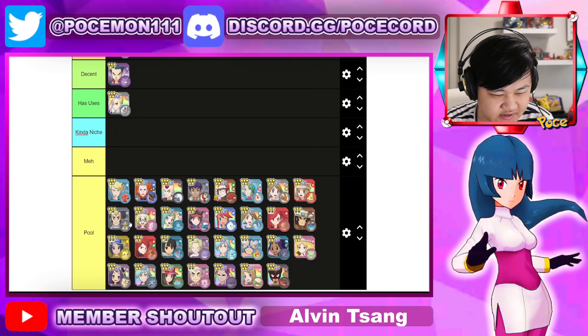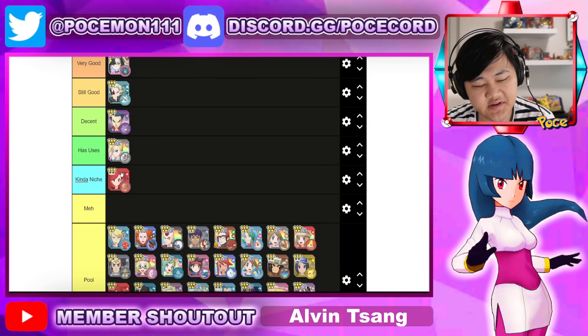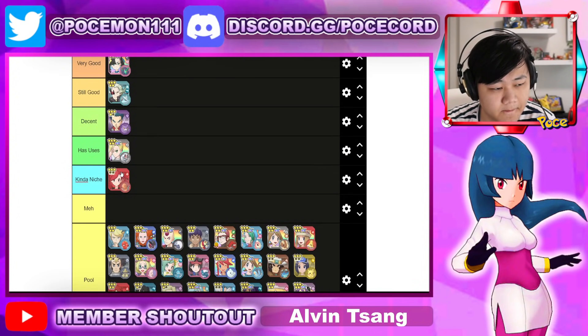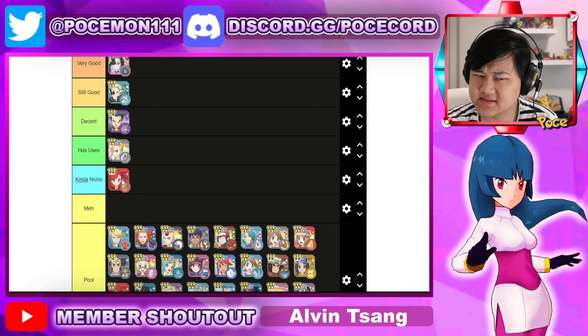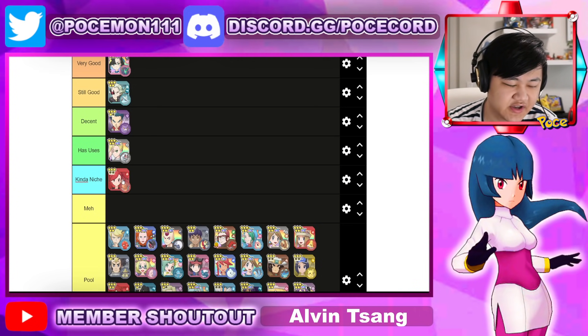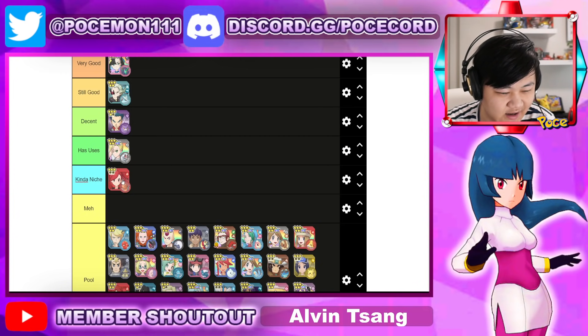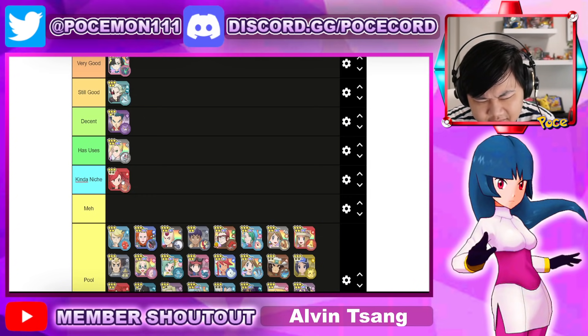For niche tier, I could put something like Torquil. Good physical defensive tank, can burn the opponent, has a decent sync nuke. But outside of that, the one-gauge spam on Ember is obviously not as good as it was before due to power creep, but still a fine unit you could use sometimes.